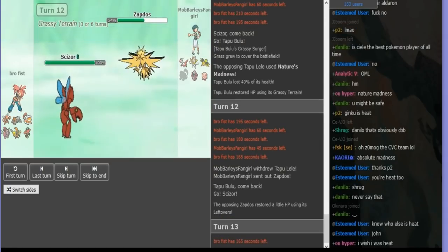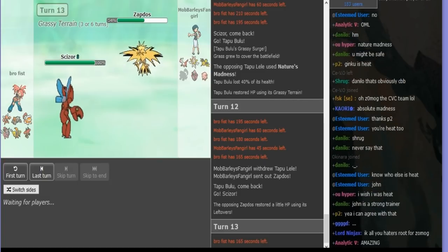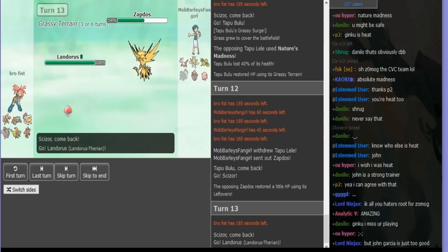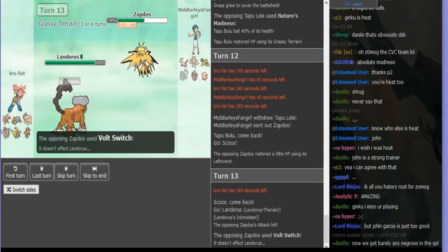He goes Scissor, trying to catch probably my Latios. It works out really well for me because I get my Zapdos in, and it means I can Roost up. If he wants to Knock Off, he risks Static — but he doesn't know that. Actually he does know that. He'll just go to Lando on the Bolt Switch.